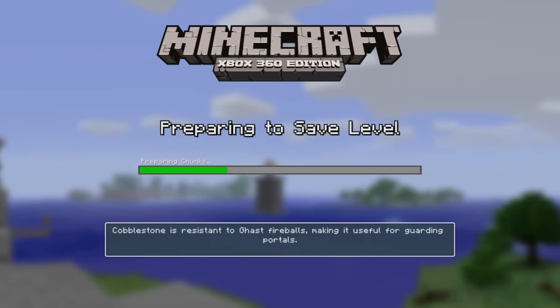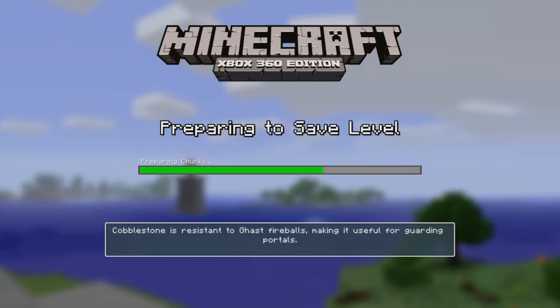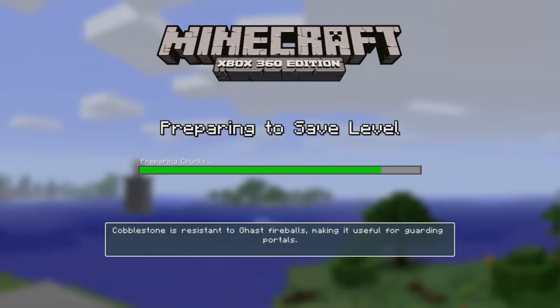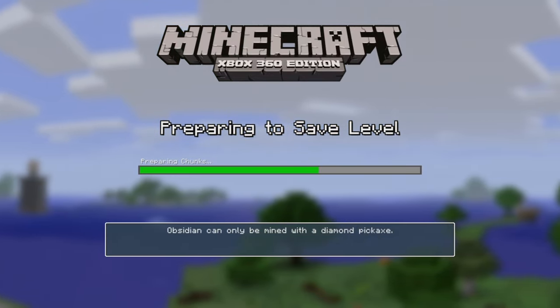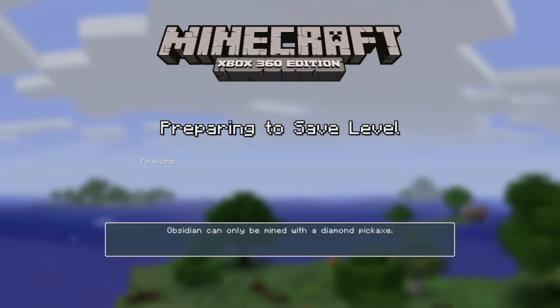Okay, that's actually a good tip. So the differences I've noticed so far: no hunger bar, and grass looks different. That's basically it, what I've noticed so far.